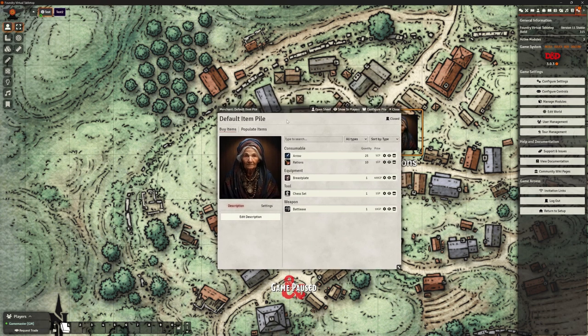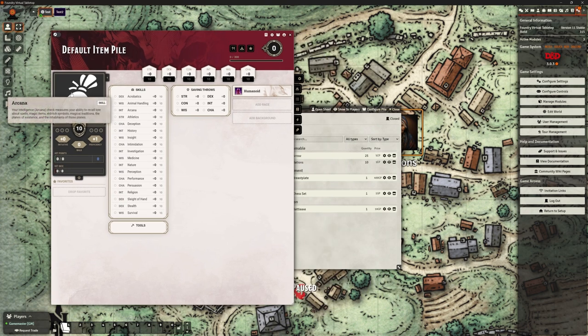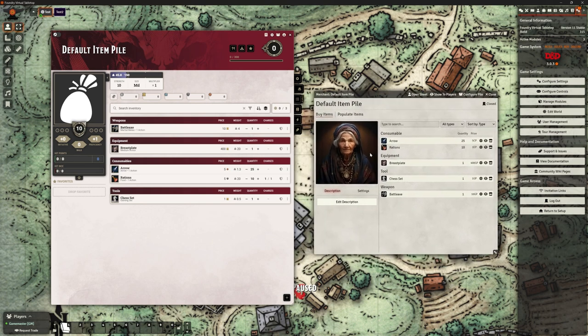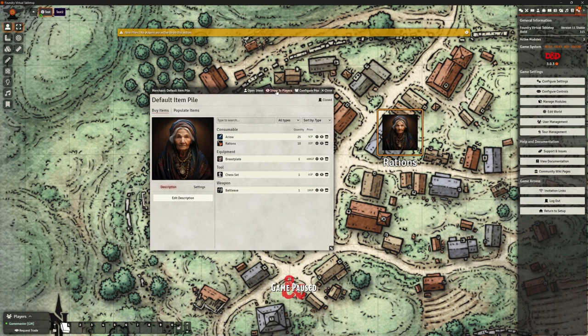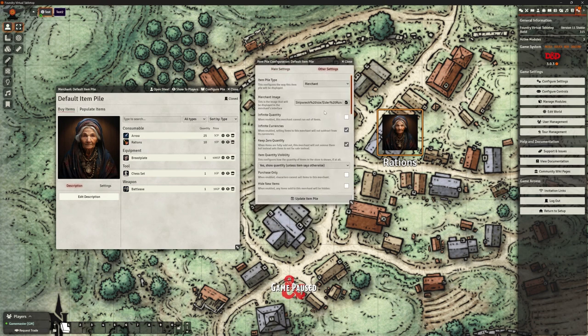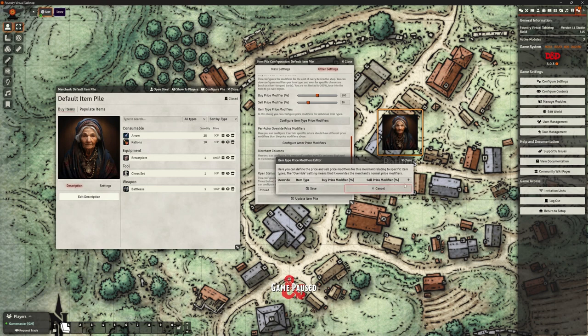Across the top here we've got a couple of different options. We can open the sheet — this default item pile is actually a character sheet. We can update the image here and see everything in it. You don't need to open this character sheet because everything's done through the merchant window. The players certainly don't need to see the character sheet — that's what sits in the background to drive this because it's an actor. Show to Players won't work right now because there are no active players to demonstrate that to. But we can also configure the pile from here.